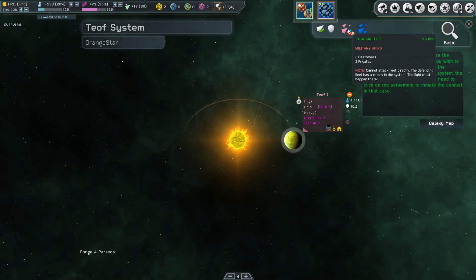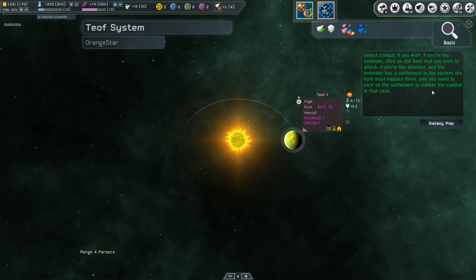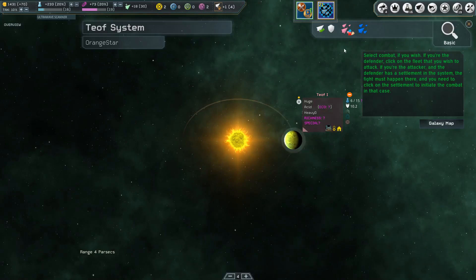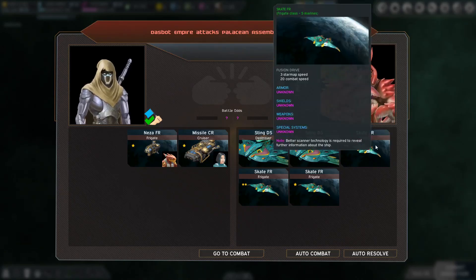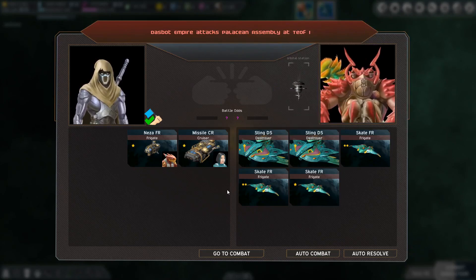The Tof system has two destroyers and three frigates. Selecting combat - they have a settlement so as the attacker the fight must happen there. I need to click on the settlement to initiate combat. The destroyers and frigates aren't that strong so I think we'll be okay - but they also have an orbital station, which is a bit daunting. Maybe we'll run if needed. Let's go.